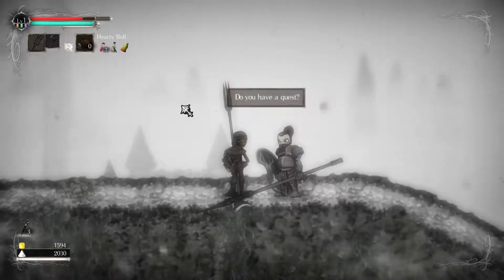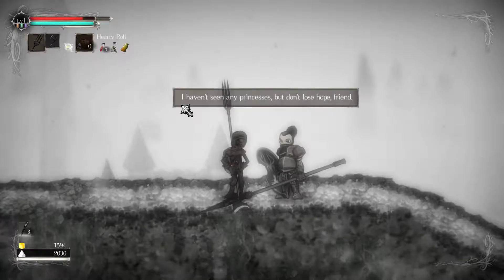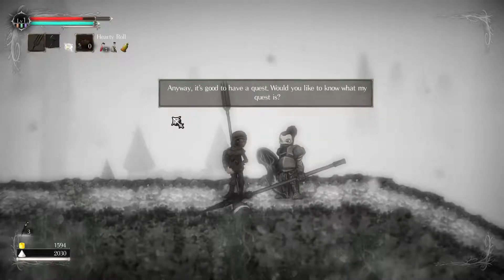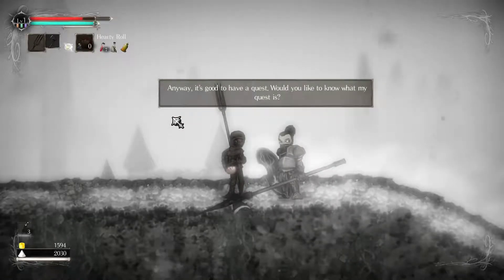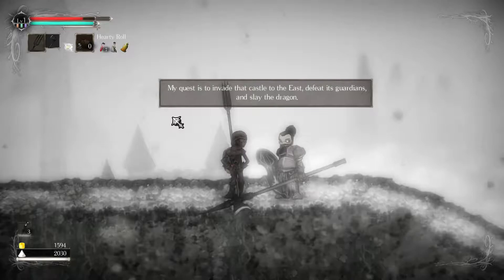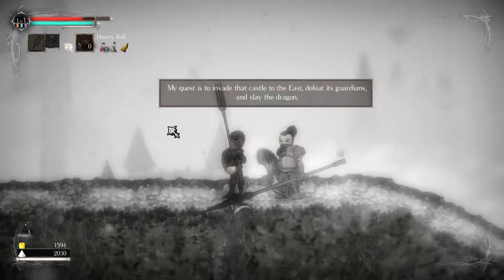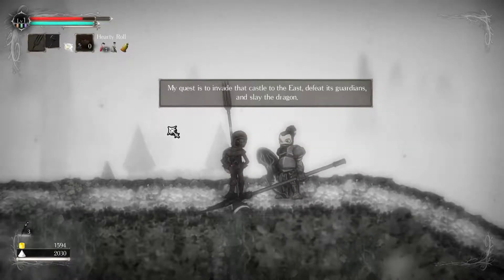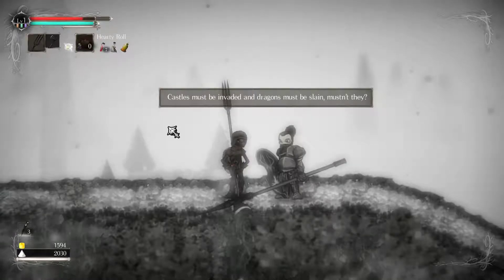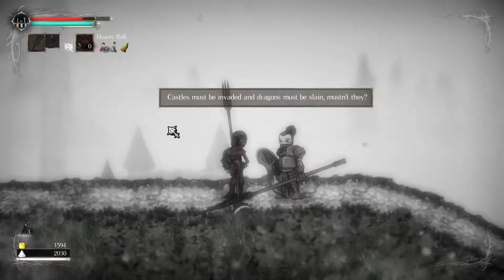"Greetings traveler, do you have a quest?" Yes I do — rescuing a princess. "Hmm, I haven't seen any princesses but don't lose hope, friend. Anyway, it's good to have a quest. Would you like to know what my quest is?" Well, not really, but sure. "My quest is to invade the castle to the east, defeat its guardians, and slay the dragon." Oh yeah, those were guardians I could not defeat with the cleric — now I remember, thank you game. Castle must be invaded and dragons must be slain, mustn't they?